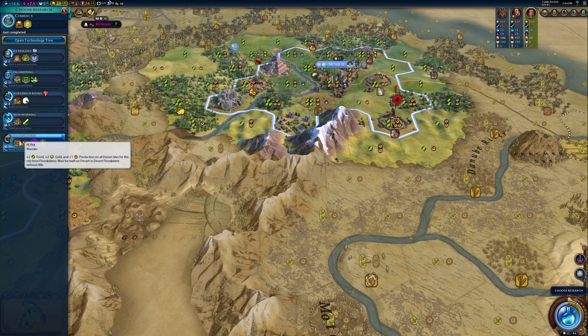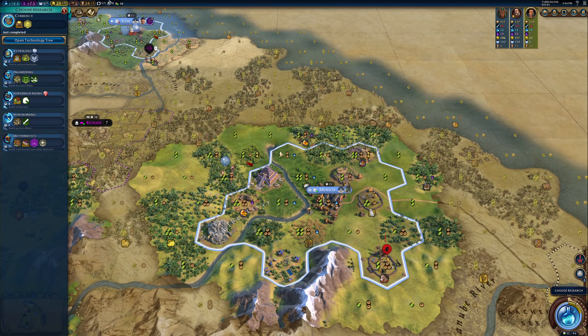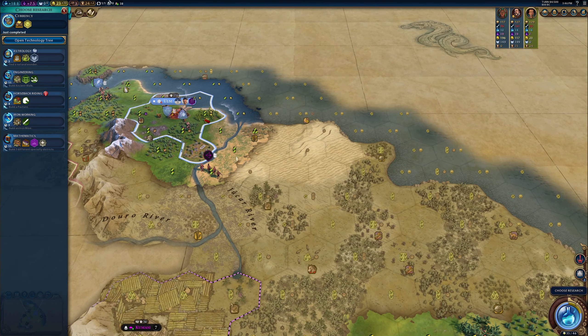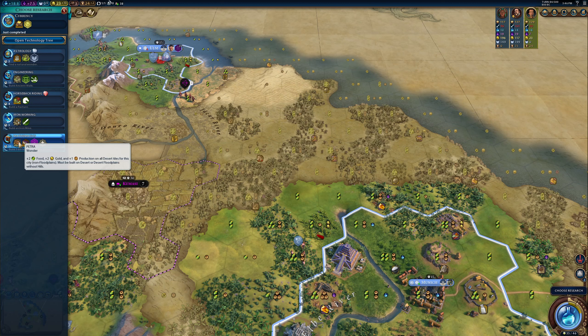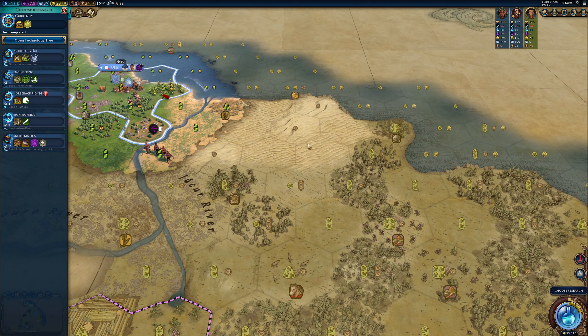Petra is another wonder — it's built on desert tiles and gives you bonuses for desert tiles. If you look around, I don't really have any desert tiles near me. This one here is desert, but Ulm isn't really reaching it. If I had a city built there, Petra would be great: it gives plus 2 food, 2 gold, and 1 production on all desert tiles for that city. So it actually turns a desert — which is generally fairly bad with no production — into something much better. For now though, having horseback riding wouldn't be the worst thing if I'm going to eventually be attacking people.